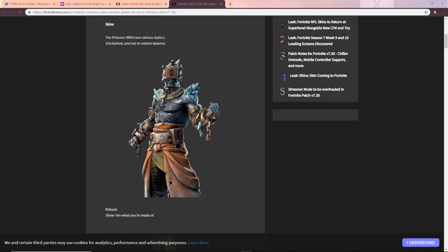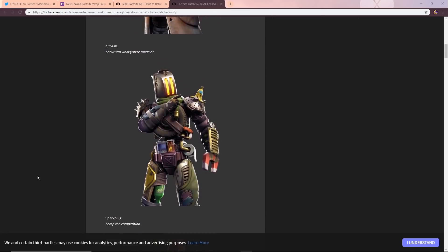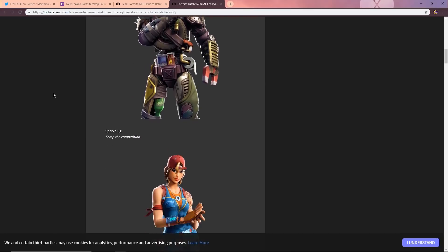The iceberg is slowly melting and I guess it's going to fully melt so we can unlock this skin in the coming days. The little subtitle on this skin says 'unchained and out to restore balance,' so this guy is going to be some sort of hero inside the game. I can't wait to see the styles in game. The Kit Bash is our next skin — when I first saw this guy I thought he looked like Bastion from Overwatch, but I'm probably not going to be buying this one.